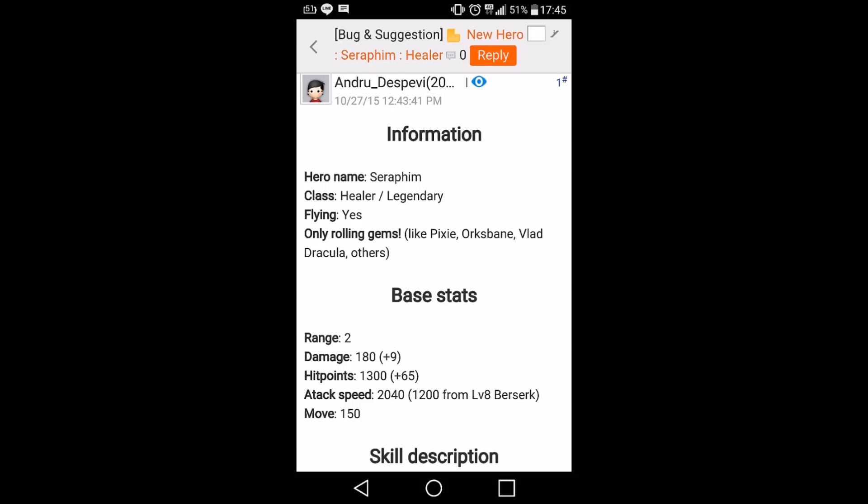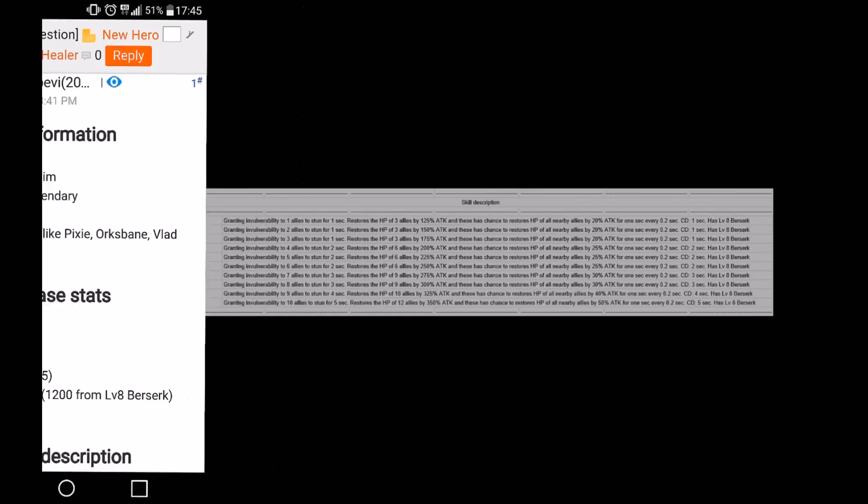Now this is one of the heroes supposed to be coming soon, called Seraphim. He's a healer, legendary, and flying, and is apparently one of the gem-rolling based heroes. He has a level 8 berserk included, his base attack speed is 2040, which works out to 1200 with his level 8 berserk. At level one, his skill grants invulnerability to one ally and a stun for one second, restores the HP of three allies by 125% of his attack, and has a chance to restore HP of all nearby allies by 20% of his attack for one second, every 0.2 seconds — with a one-second cooldown. Level 8 berserk included.